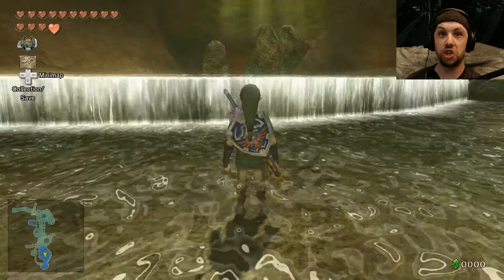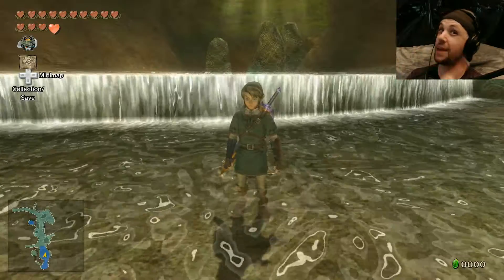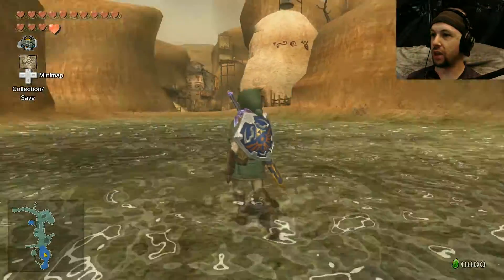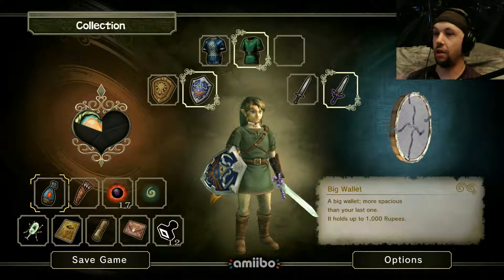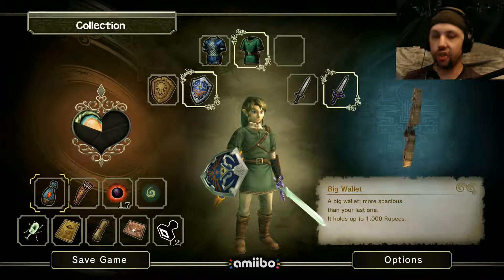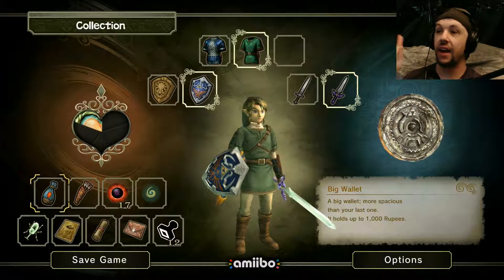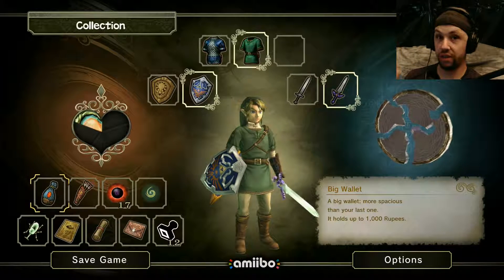What's going on guys, my name is Jake and welcome back to Legend of Zelda: Twilight Princess. Last time we got all the mirror pieces and now we're going to go put them back together. We're gonna go put them back in the mirror thing to get it fixed so we can go wherever Midna's wanting us to go.